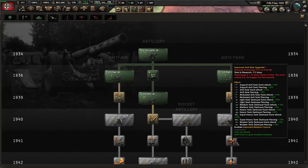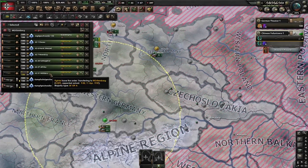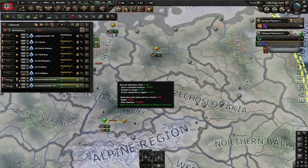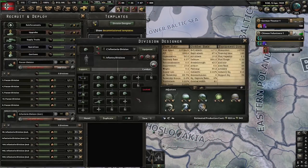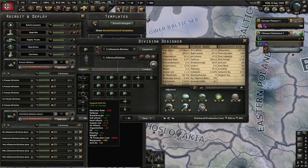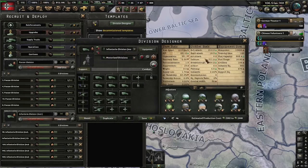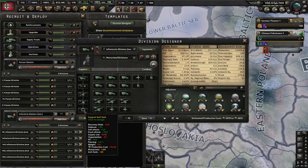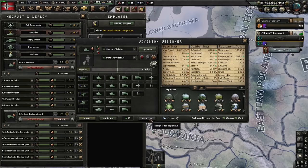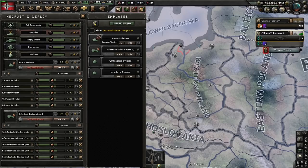We are basically at the stage where we need to start preparing for the invasion of Poland. At this point, I'm going to start deploying all of our aircraft — we have a good amount in stockpile. We'll get the Focke-Wulf about the time the war starts. Division-wise, our main division template is going to be 21-width with engineer company, support artillery, support anti-air, and support anti-tank — perfectly fine at defending, which is what we'll swap the entire army to. For motorized, we can go 9 and 4 — lots of soft attack, good breakthrough for the cost. Also adding support anti-air and support anti-tank. We'll get the tank division template once we have the army experience. We're gaining quite a bit of army experience per day.